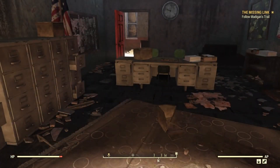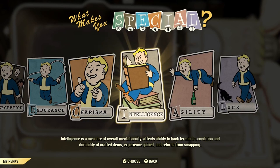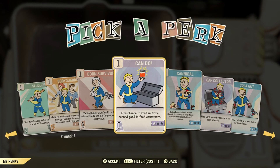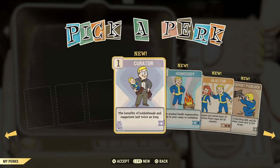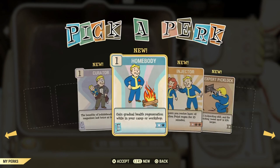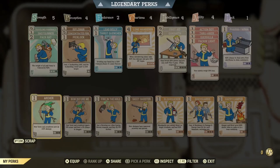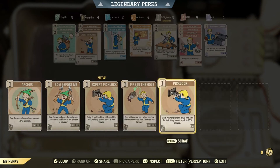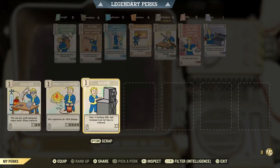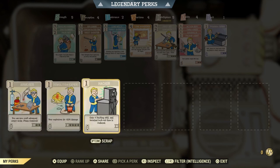Since we've leveled up, I'm going to put a point in intelligence for now. The card we want now that we're level 19 is Expert Picklock - that's the card that at level 19 gives you access to level 2 locks. I'm going to unequip that, get our Skeet Shooter card back. We've got one unused slot here, so we might as well put something there. We'll just put Hacker there for now.